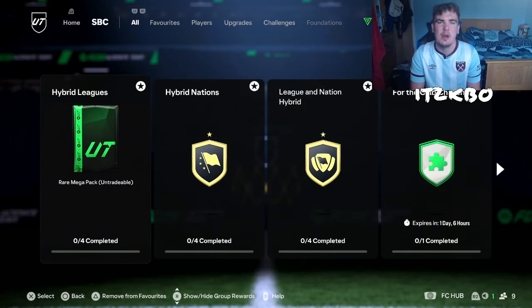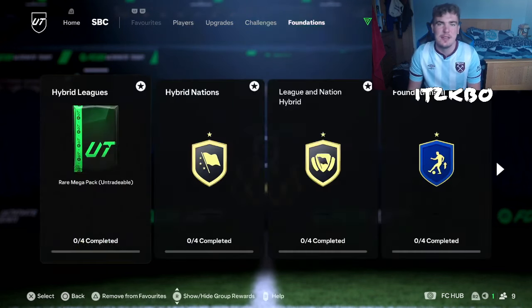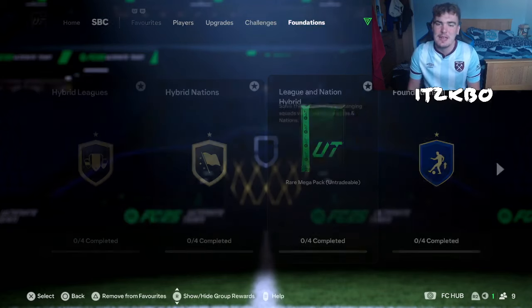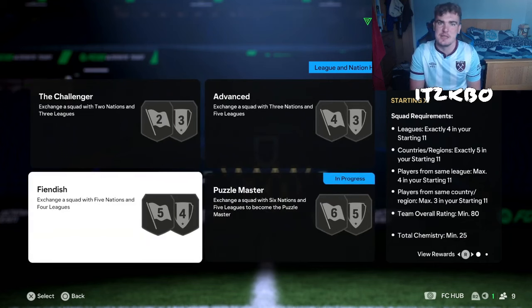Classically the hardest one, but I think they've made it quite a bit easier yet again this year — they keep nerfing the difficulty of it. It's found in the Foundations, if you can't find it. I'll put it in my favourites just to make it easier, in the League and Nation Hybrid section. We're going to go through all of these and the ones from the other sets, so make sure you subscribe if you want to see that.